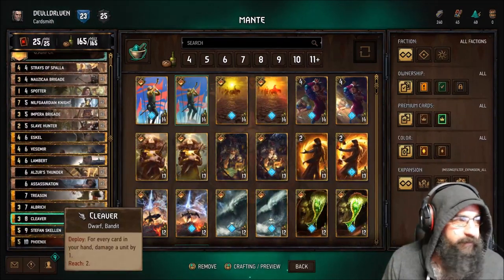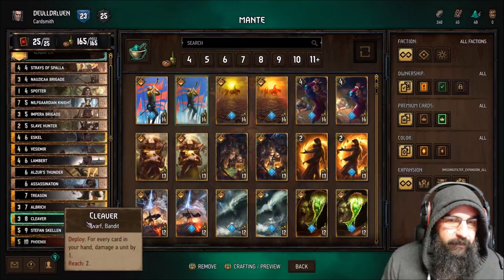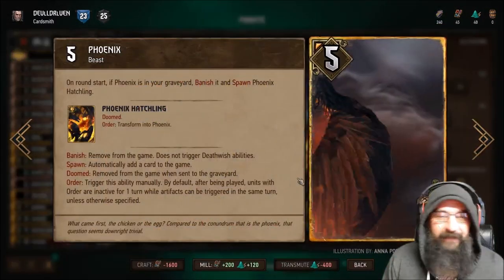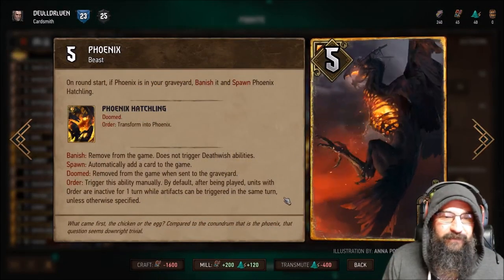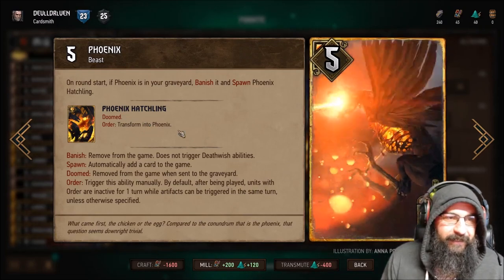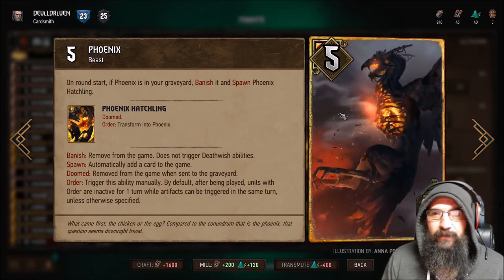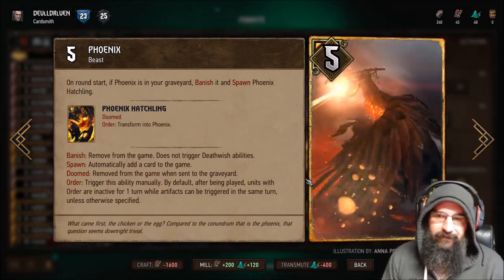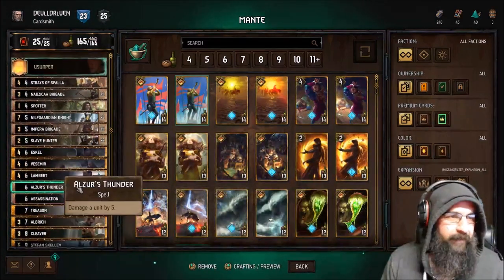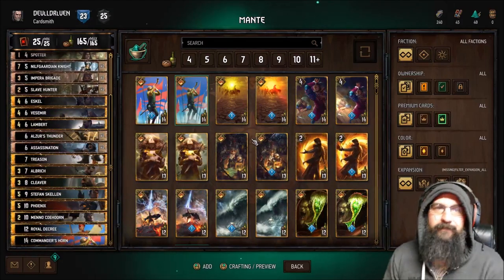Things that do hurt us are Lacerate and the new traps from Scoia'tael, because we are row stacking. My highlight is the Phoenix — this card is amazing. I will be making this my first premium card because it just keeps coming back. It's like an artifact Morkvagg that doesn't lose strength. Absolutely incredible card, definitely craft it off the bat.